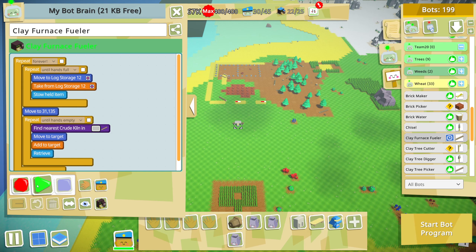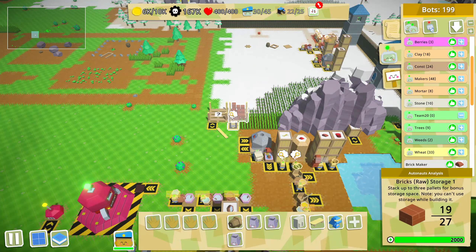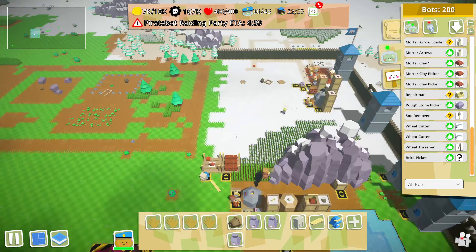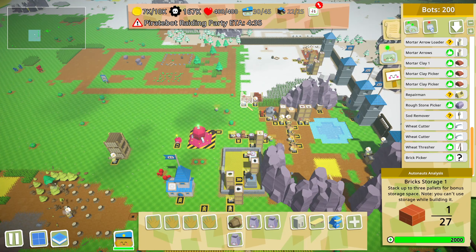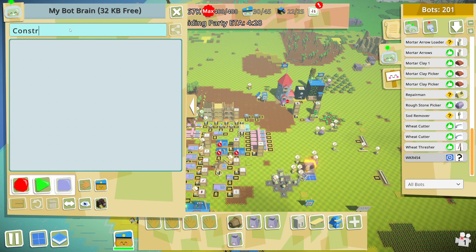There was another one that's now broken - fix that guy. Now we just need someone to cook and someone to pick them up - not a problem. The cooker, the picker - all of that stuff is good to go. So now we're making bricks and now I just need one of these guys for construction purposes.